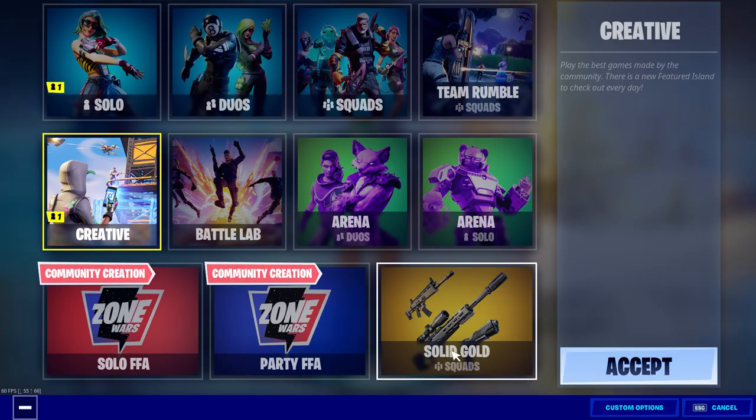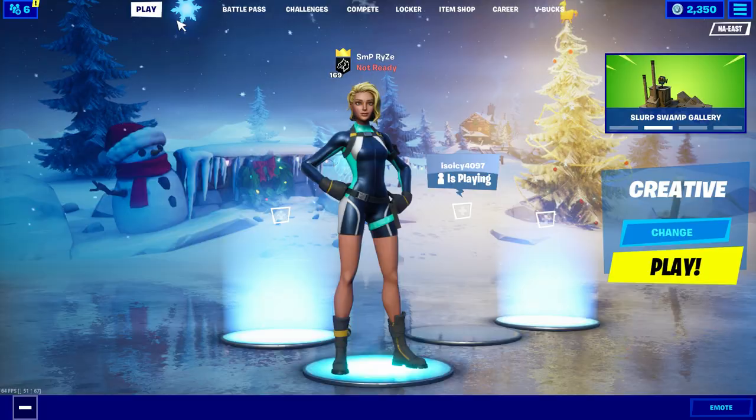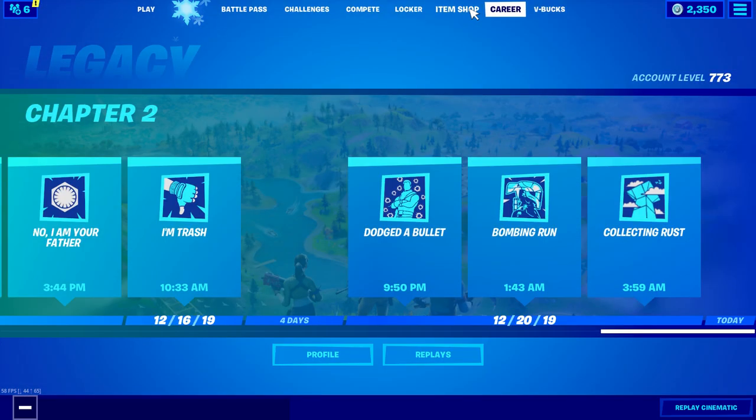The new game mode we got is Solid Gold — that's the new game mode for today. I don't know what gun they are unvaulting. Let's check and see — is there anything new in the news? They haven't updated anything on the unvaulted weapon today. Hopefully it's going to be the heavy sniper. I really want that weapon back in the game — that was my favorite sniper.